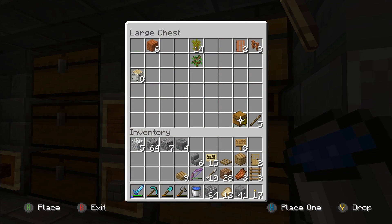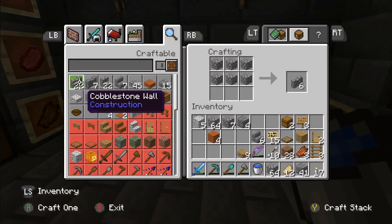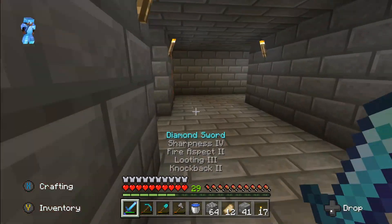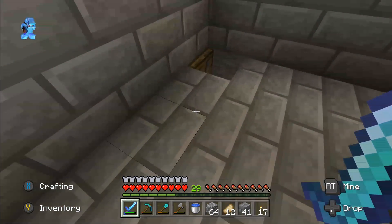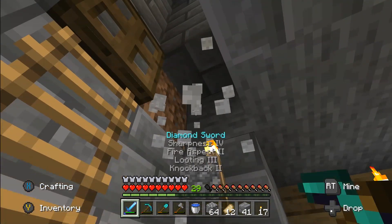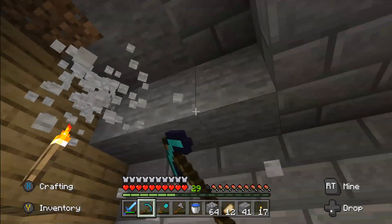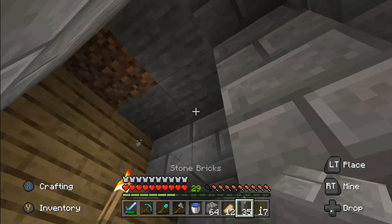I have two chests which we can use, and four oak wood to make ourselves a crafting table. There we go. And then if we come down here — look, we need to go out on an adventure, we need to go see Kirby. Bang, straight down there. Quickly just change this into stone brick before I don't see it and it looks awful for the rest of the series.